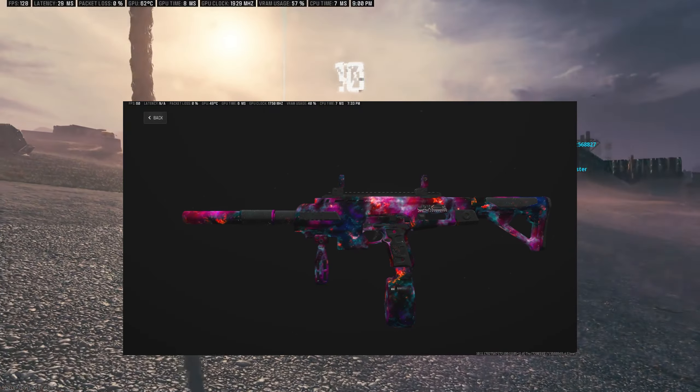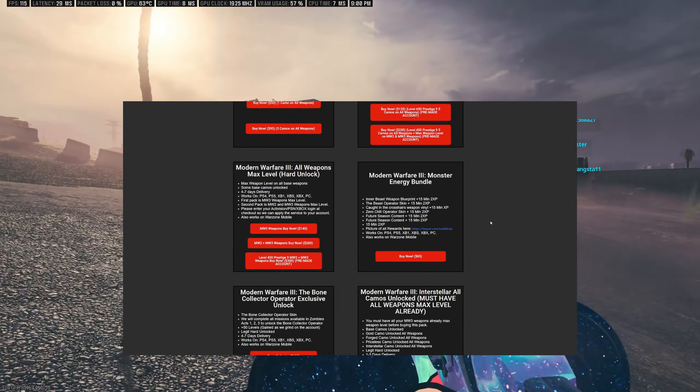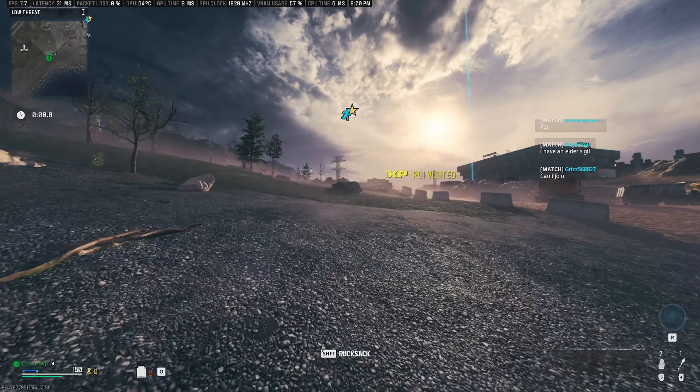Quick word from this video's sponsor, Messy Modding — unlocking Interstellar or Borealis camo, pre-made accounts, bot lobbies, nuke services, schematics, and more. Tons of verified reviews on Trustpilot. If unlock services are your thing, check them out — link is in the description.